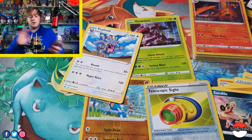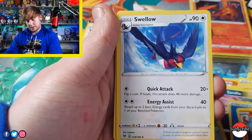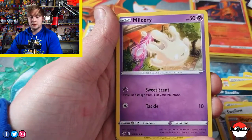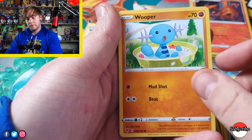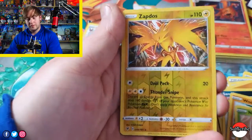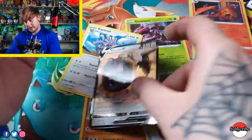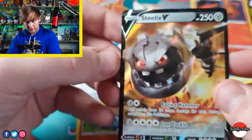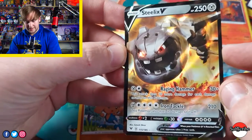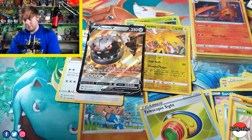So here we go, pack number three. We've got Water Energy. We've got MyCargo, Nessa, Swellow, Slugma, Beldum, Mystery, Ruper. We've got a Revfoil Zapdos, which is pretty nice. And we have a Steelix V — that is pretty nice. Set that down there so we can have a better look at it. Its eyes are actually glistening in the camera. That is amazing. Not a bad hit.